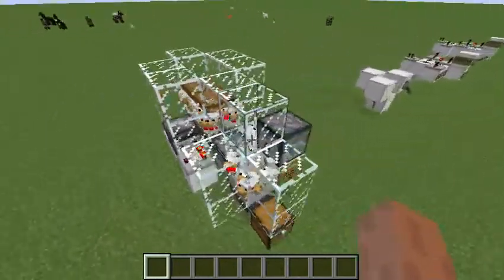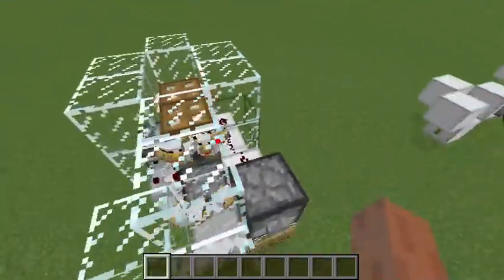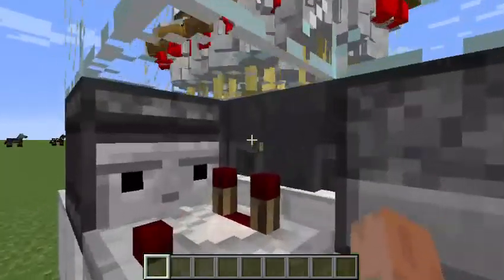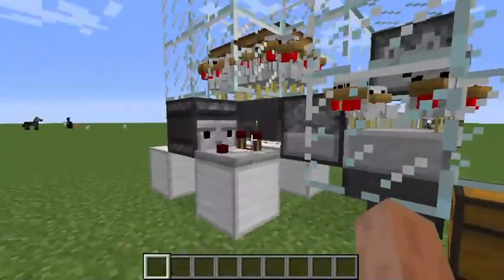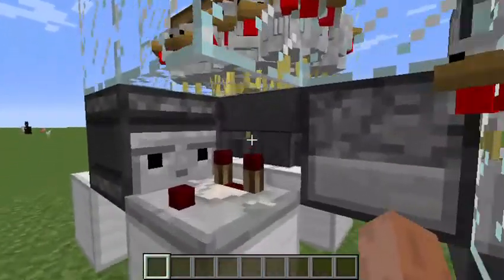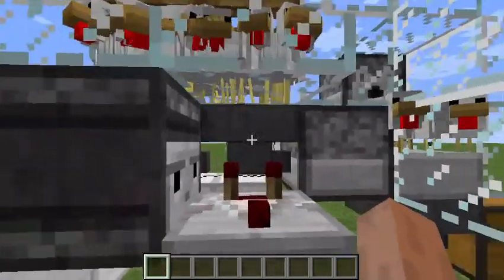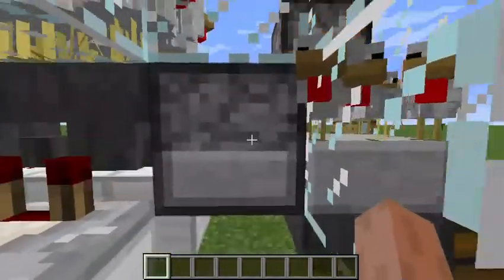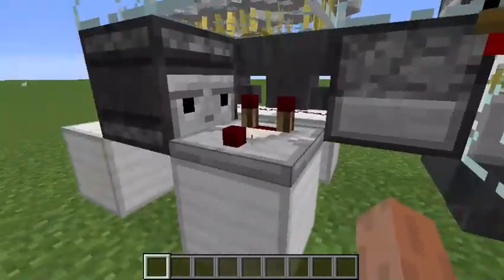I'm not going to go through it one block by one block because it's really not necessary — it's a very simple design. I think if I just explain how it works, you guys will be able to build one yourself. The chickens lay the eggs into these hoppers here, and they hatch after they're released from this dispenser.